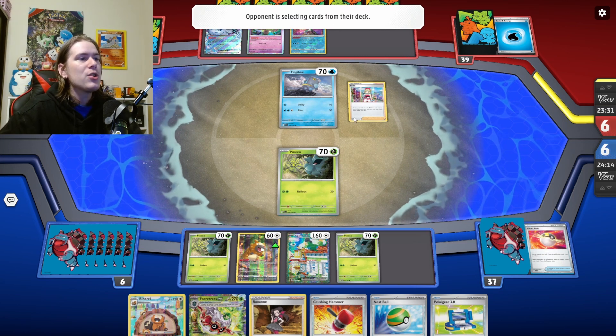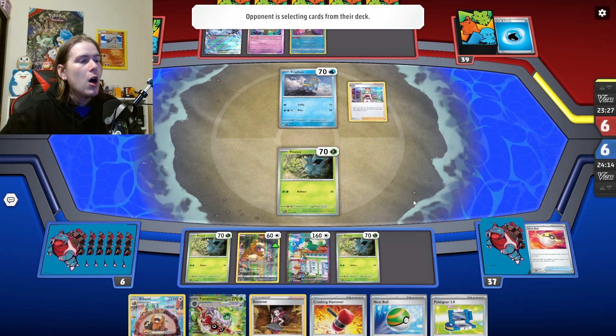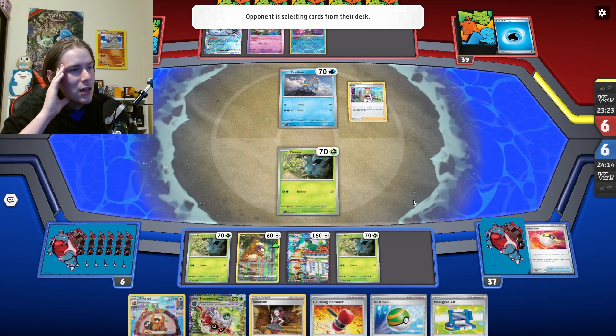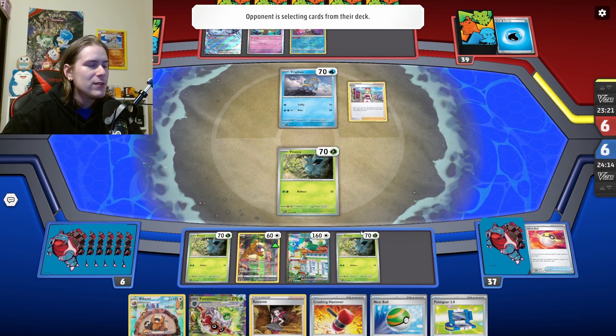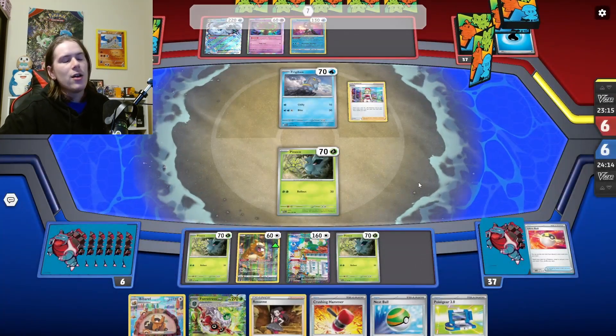We got a Forretress here and a Nest Ball, so that feels pretty good. We also got the Bidoof, which is nice. We have a lot of burnable cards in our hand, which is great. There's Irida — I'm assuming they're going to get the knockout on the Pineco, which is something we really want. We should have put the Trevenant down so we could have promoted it. But it's actually fine — if we explode, we can attach one to Bidoof and retreat.